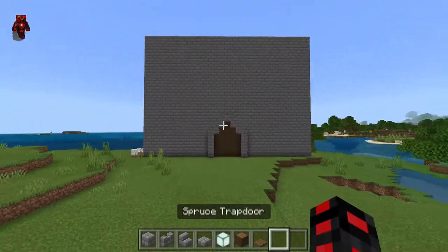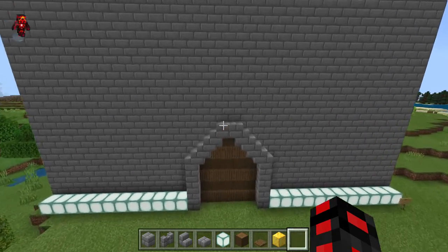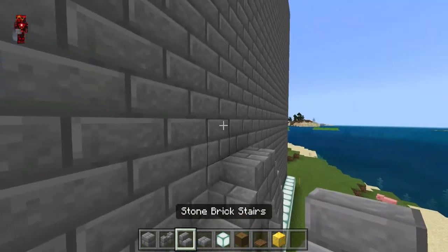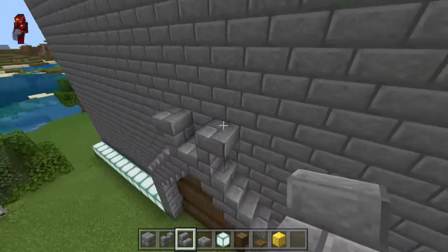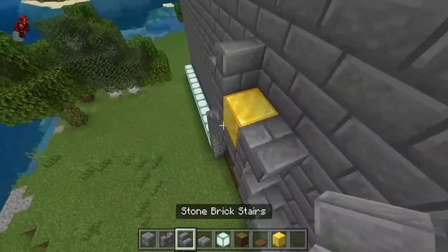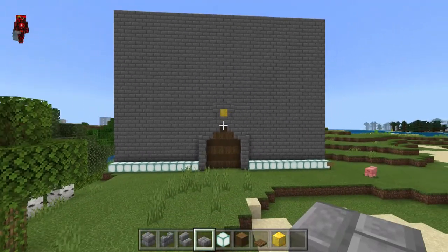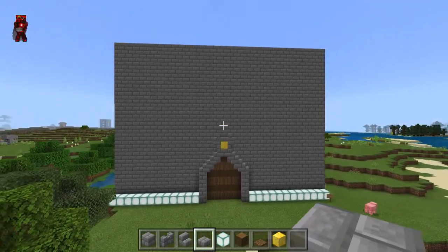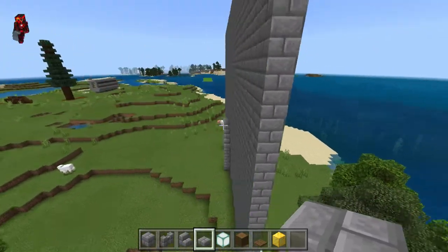Now we have a gate on both sides. An optional thing you can do to spice up your gate is put another fancy block above it. I'm going to choose gold, and make a unique shape — now we have a little gold tower on top of it, which provides a little more character. Repeat that on the other side.